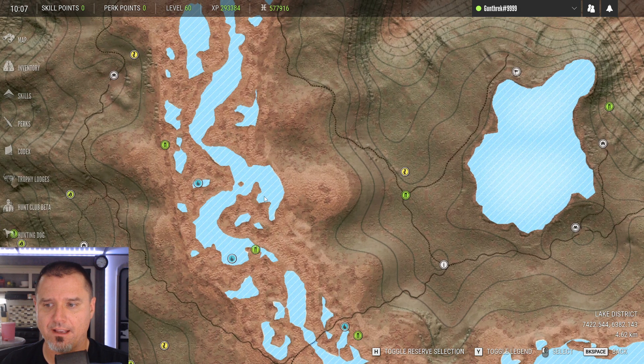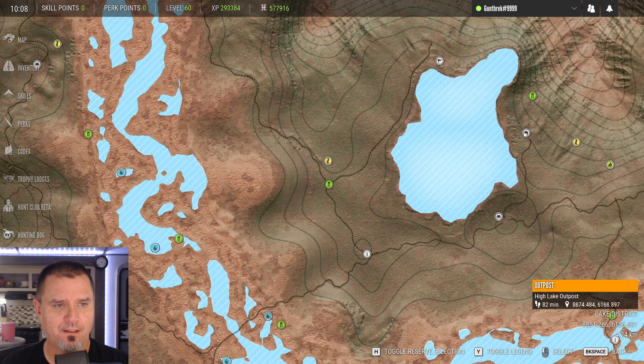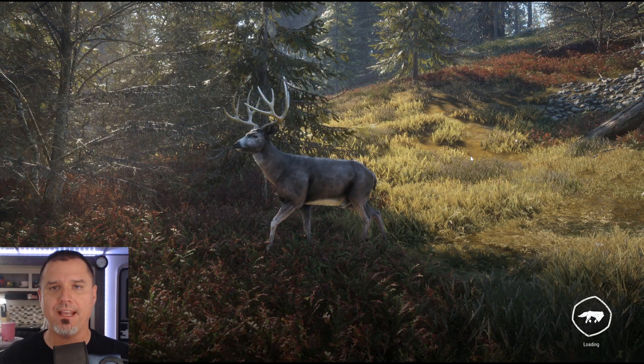It looks like we have this rest zone here. Let's fast-travel here — hold on, let me mark this first so I don't lose my place. We're going to be next to a body of water anyway, so maybe we'll get lucky and there'll be some stuff drinking over here by the lake. Let's try that first.